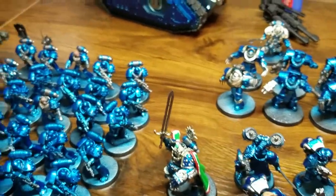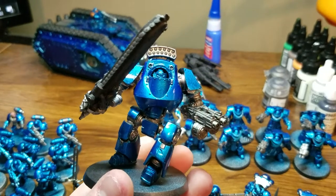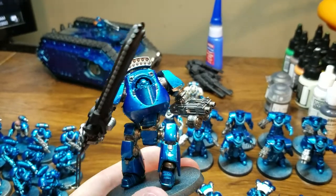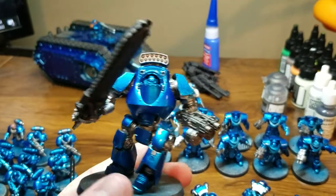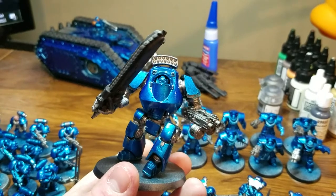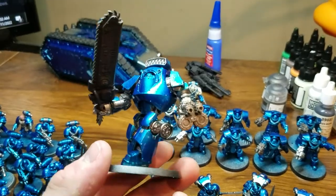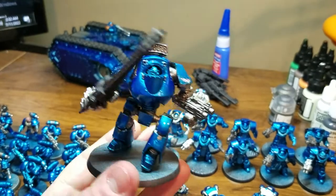To start with, we're going to look at the Contemptor here. I went ahead and actually changed out the sword for a Reaper chain blade off of a knight that I decided I was never going to use. I got the idea from looking at different Horus Heresy armies — it was an Iron Hands Contemptor that had the chain blade on it, and it looked really awesome, so I decided to give it a try.